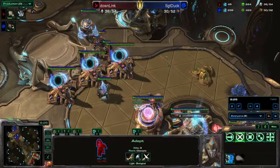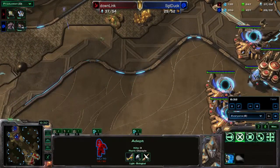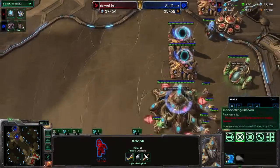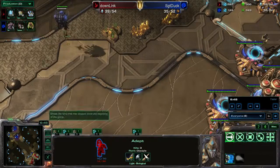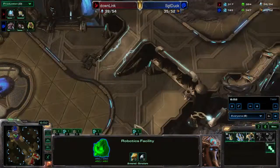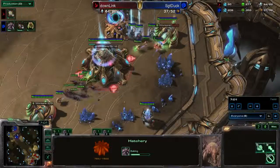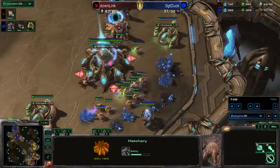He needs a probe idling or something over here to watch for the overlord. The overlord's coming in. He's gonna drop some more lings into the main and the main mineral line is gonna have a bad time. The warp prism is coming out. If he could get an adept or two over to the other side — Sargent Duck is actually expanding. When you have 14 supply of workers, you don't need three bases. That was a waste of lings — he could have made more queens or something.